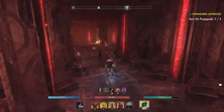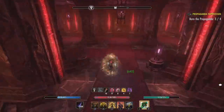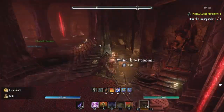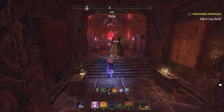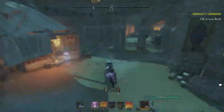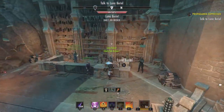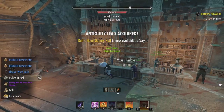Next up is the Bull's Head Gallery Rail. This one drops from the Deadlands daily reward coffers. Once you do your dailies from the Deadlands in Fargrave and turn them in, the coffers have a chance to drop it. I got mine within three days' worth, so I don't think this one should be too bad. You have the delve daily and the world boss daily, and there's plenty of people doing them so you shouldn't have any issues.